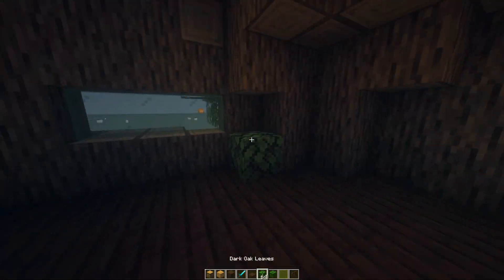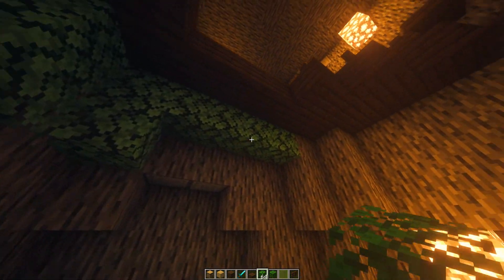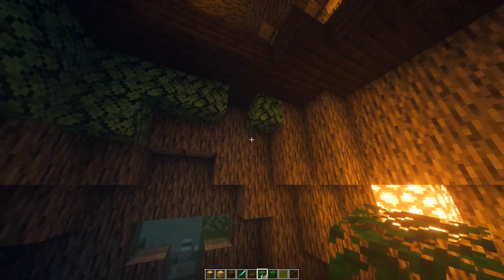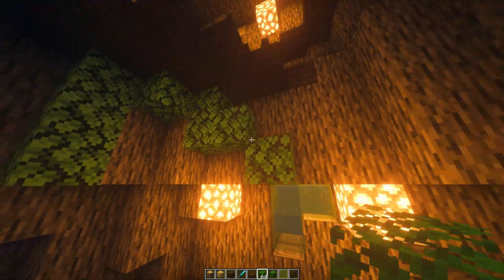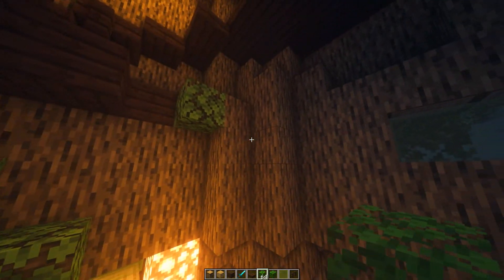After I've added the detail with the logs, I'm just going to be doing the same thing with leaf blocks. Just like the outside, it takes a bit of a creative mind — you just kind of place them, then look back and see what looks full and what looks empty, then readjust and go back in.